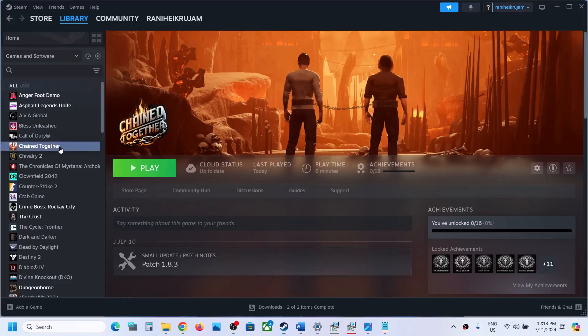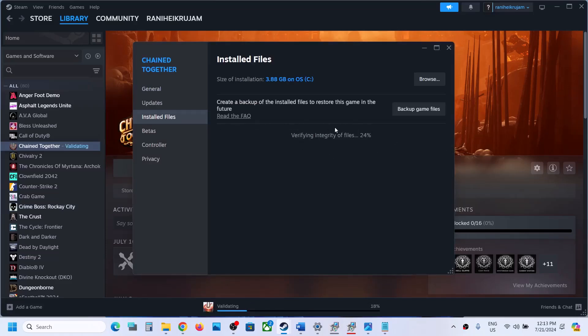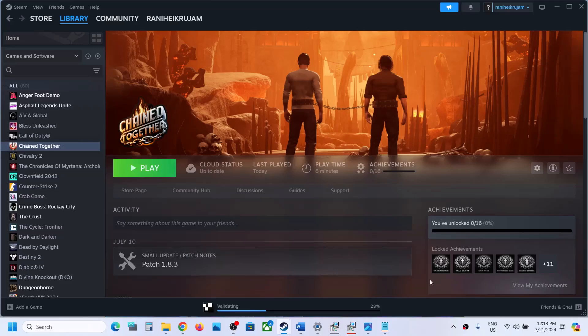The last step is to verify the game files. Right-click the game, select Properties, go to the Local Files tab, and click Verify Integrity of Game Files. Once verification is 100% complete, launch the game and check the sound. One of the steps shown in this video should help you fix the audio issue. Thank you for your time — please like this video and subscribe to my channel.